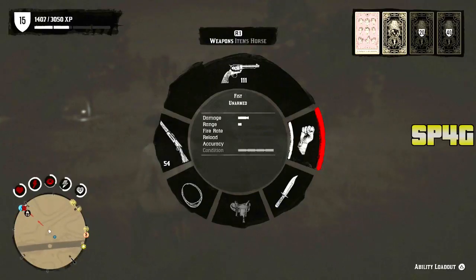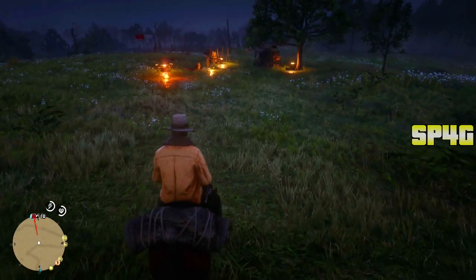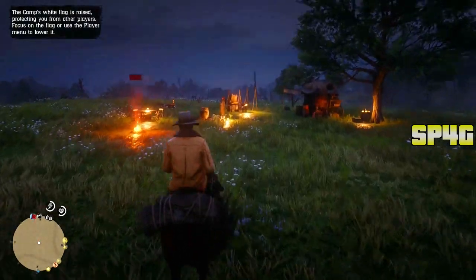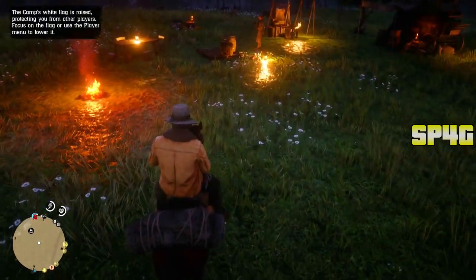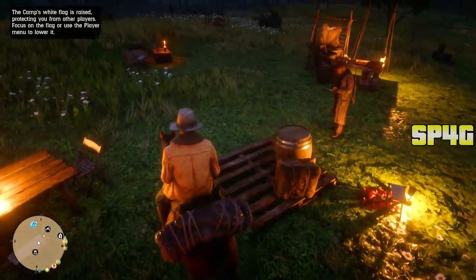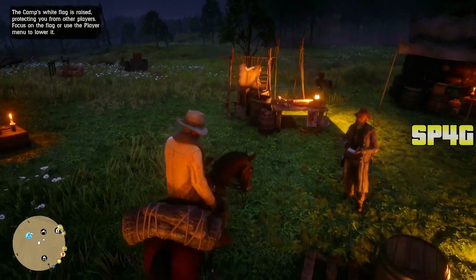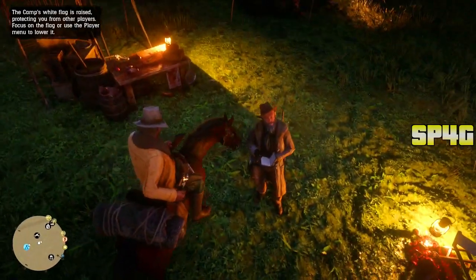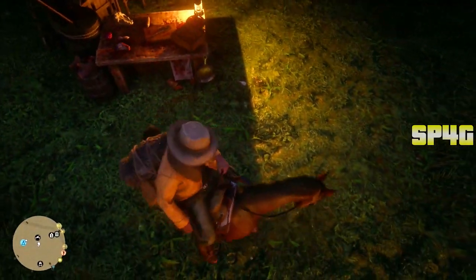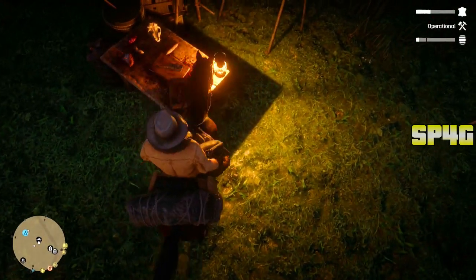Once you have two matching quality skins, make your way to your camp. When you arrive, tell your friend to stay about 10 meters away from the camp — make sure he doesn't walk in with you. Once your friend is waiting about 10 meters away with the same skin on the back of his horse, take your horse and park it in the same location shown in the gameplay. Make sure your horse has the skin behind it, and the front of your horse is touching the trader's table.